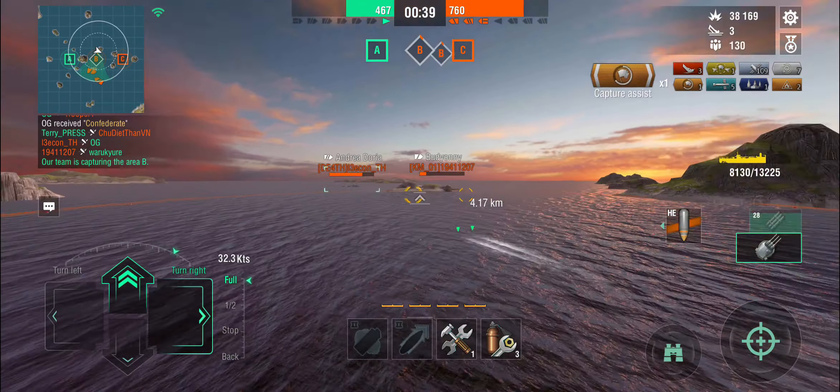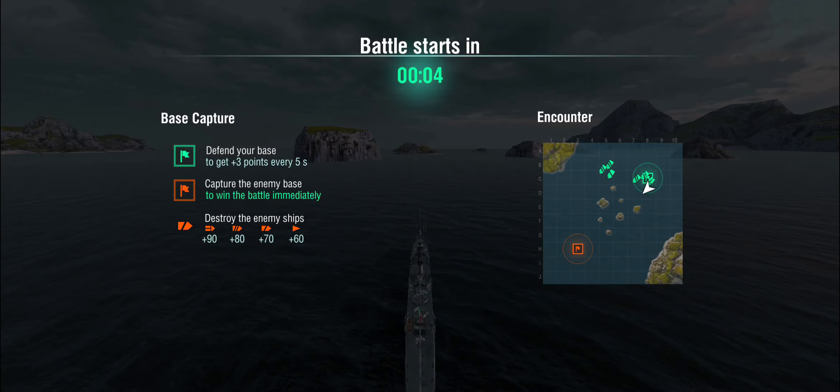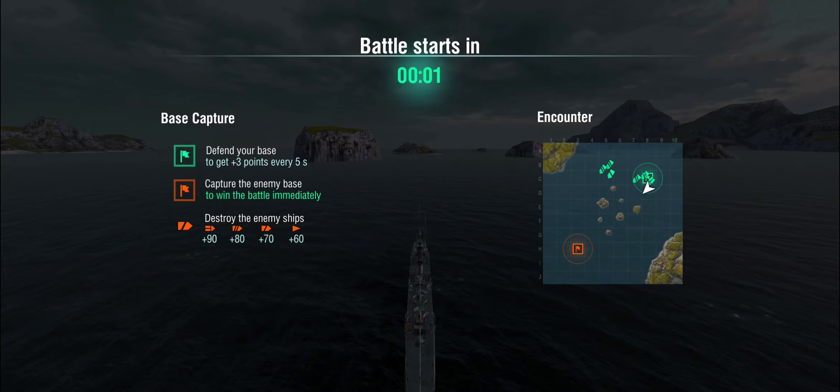This time we're bottom tier in an Encounter battle — a tier 7 map. We're up against a Saipan, Sinop, Nagato, Queen Elizabeth, Duca, Blyskawica, and Fubuki. There's a division of Saipan, Duca, and Blyskawica. As the only destroyer and a relatively slow bottom-tier one at that, the Saipan doesn't have dive bombers but still has torpedo bombers. The bigger problem is things like the Queen Elizabeth with HE, or the Duca — definitely not something I want to see.